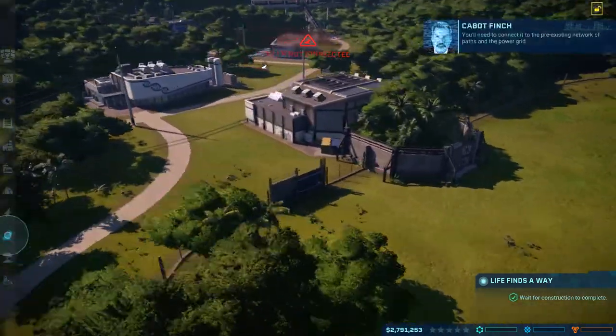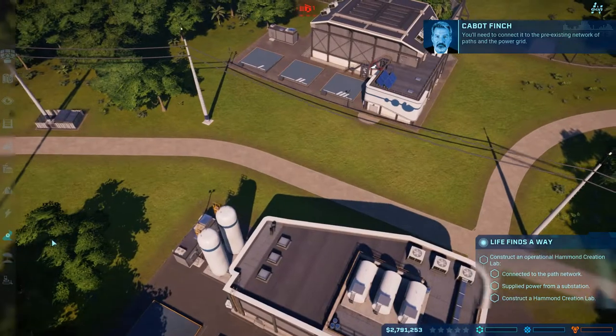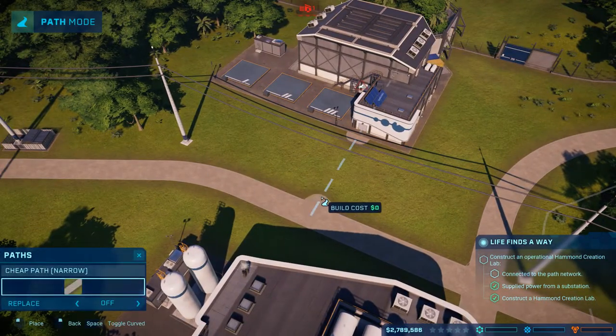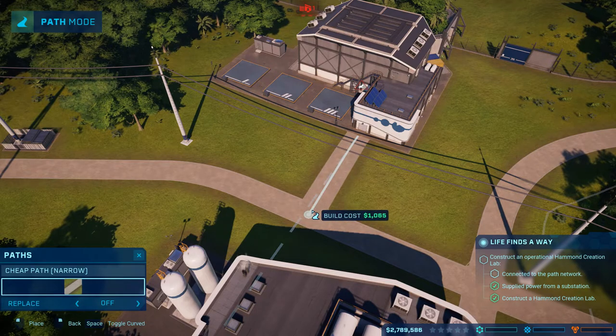Alright. This is Isla Matanceros. We need to connect it to the pre-existing network of paths in the power grid. Previously paths - I have to remember how to do this. There you go.